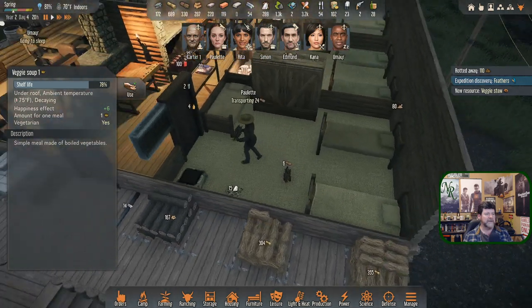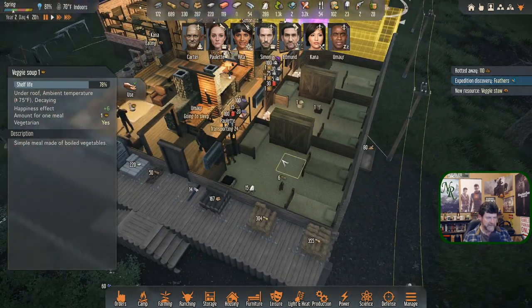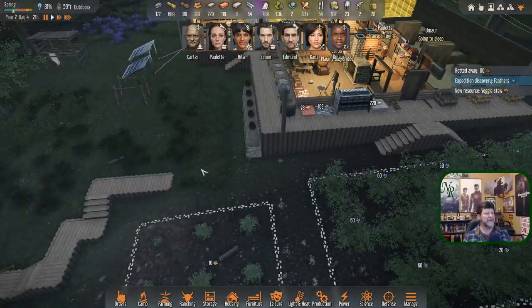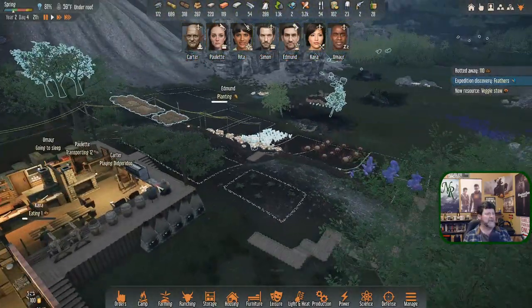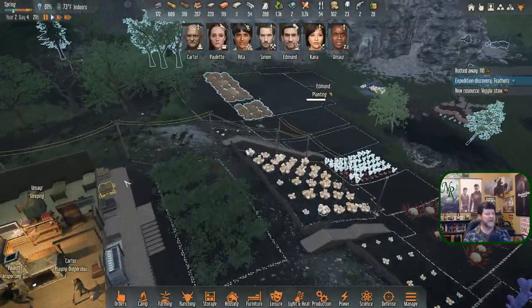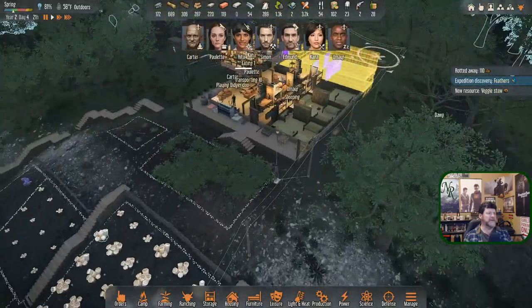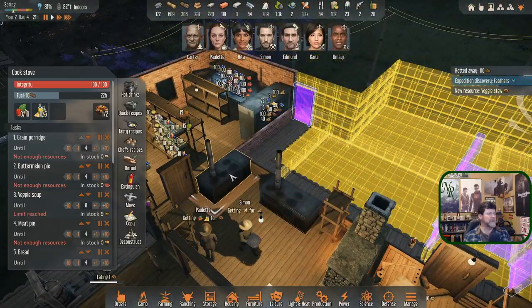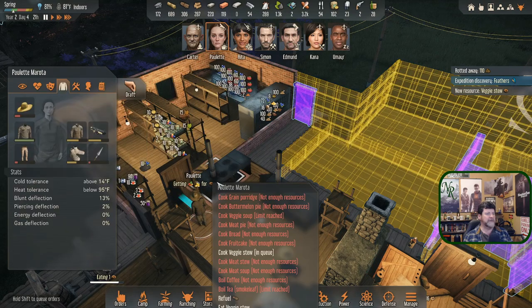Paulette is dismantling — that's interesting. We set the bows to be dismantled, and why she got the order I don't know. Is that a transport job? I would think it'd be a crafting job. Does that mean there's no more cooking? That's what's going on — Paulette, just the veggie stew. Yep, we've satisfied the foods.